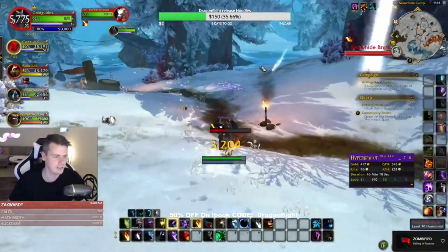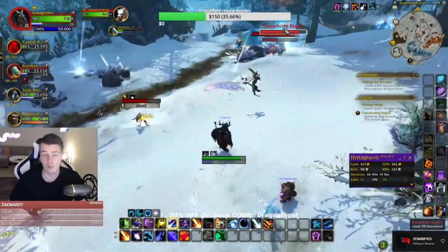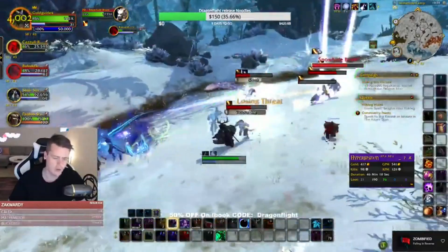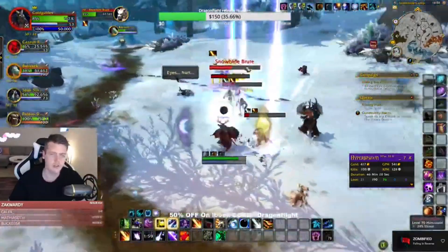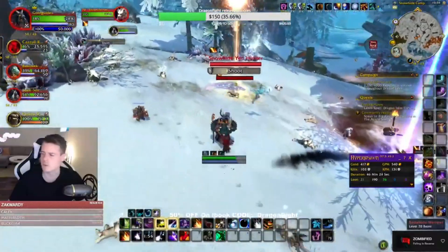Basically, there's three different meats that you need to get the secret mount. They're all farmable — not cooked, but farmable. And one of them requires you to do a quest line. It takes you literally two minutes to do the quest line, and then they will start dropping.